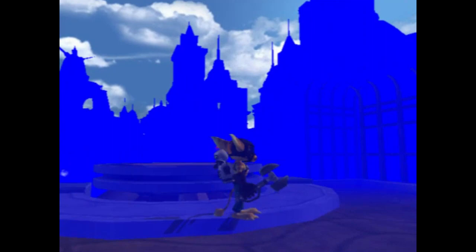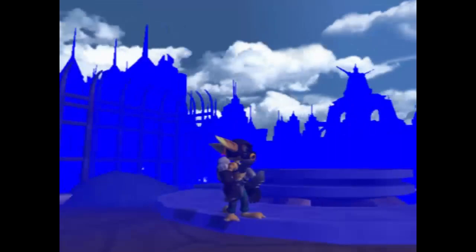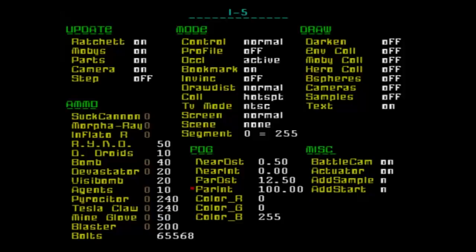Do you remember Turok, Dinosaur Hunter - how horrible the fog was? Old games used to be super foggy like this because if you turn this fog up, anything more than 12 meters ahead of you, you don't have to draw. This is more efficient. I'm going to do this with a different colour. Try turning on everything else under Draw just to see if any of them work. Let's put it all green and see what green looks like.